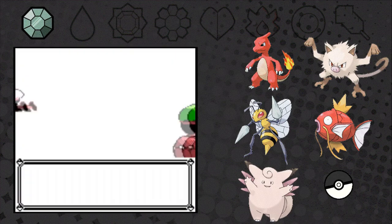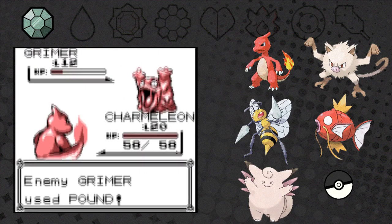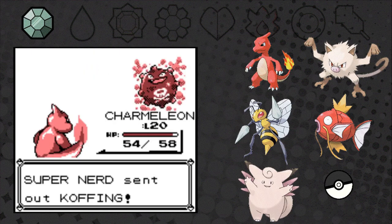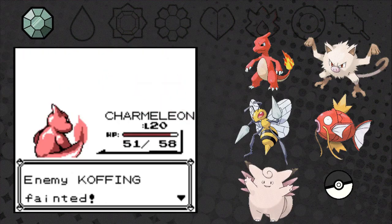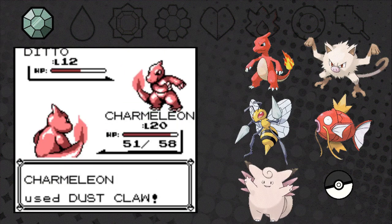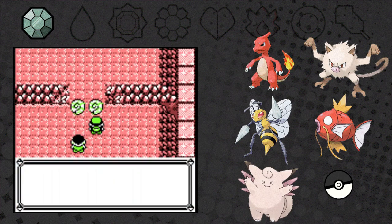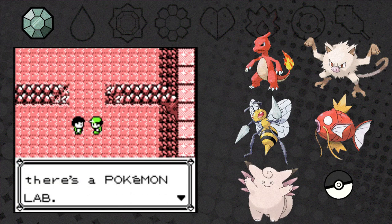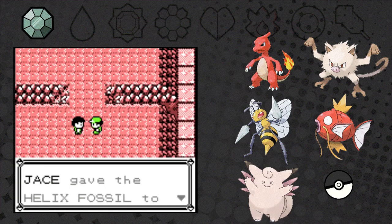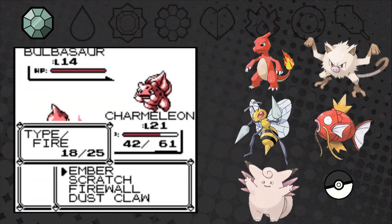Time to battle the Super Nerd for the Fossil. The nice thing about having Dustclaw this early is that it's a ground move super effective against Poison and also Electric types, so this battle is easier than normal. The opponent has a Ditto which copies Dustclaw, making it dangerous — but we win and take the Helix Fossil. Then the Nerd interrupts and offers to take my Fossil to the lab. It sounds like a scam, but I say yes — meet him in Saffron, he said.